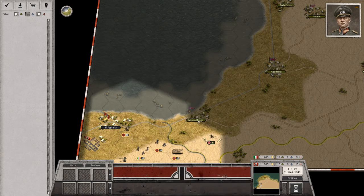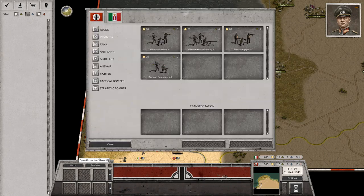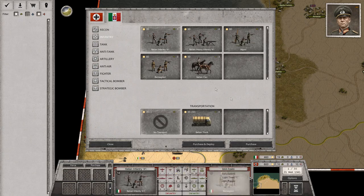One thing that's different about this level than others is I have access to two armies — the Italian army and the German army. What I'm going to do first is deal with the Italian army. I typically use these guys solely for infantry. Looking over the stats, these guys are a little better when it comes to attacking than the base infantry but they're double the cost.